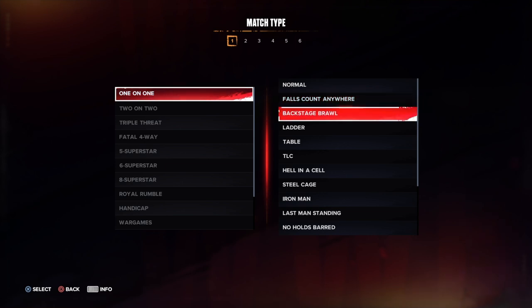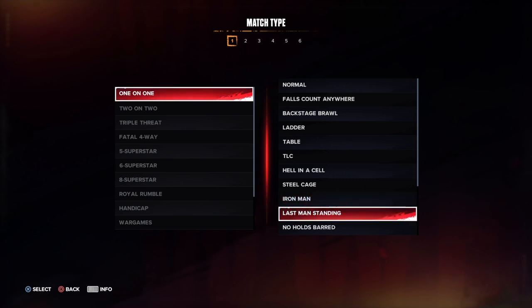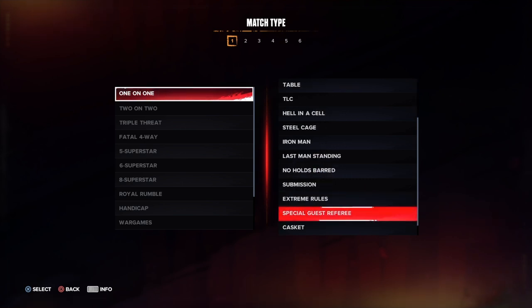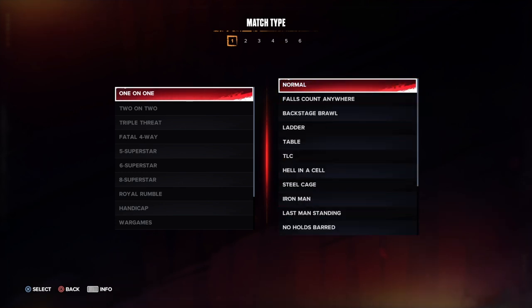So you have the one-on-one matches: normal, falls count anywhere, backstage brawl, ladder, table, TLC, Hell in a Cell, steel cage, iron man, last man standing, no holds barred, submission, extreme rules, special guest referee, casket match, and an ambulance match. I assume all the rules are customizable — let's go through some that I think might be.